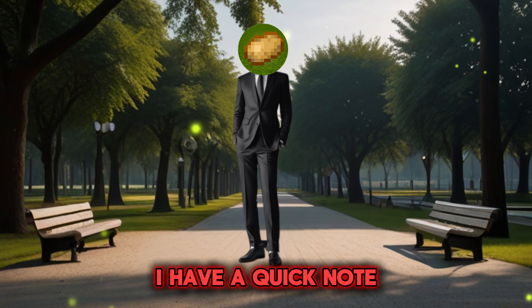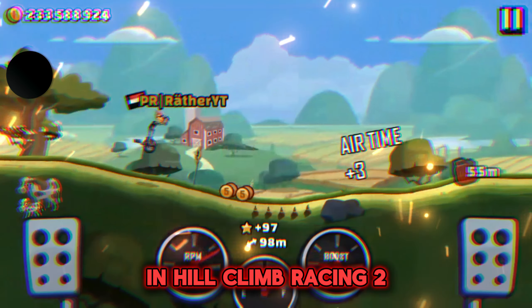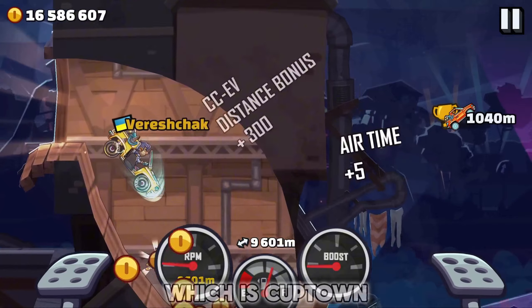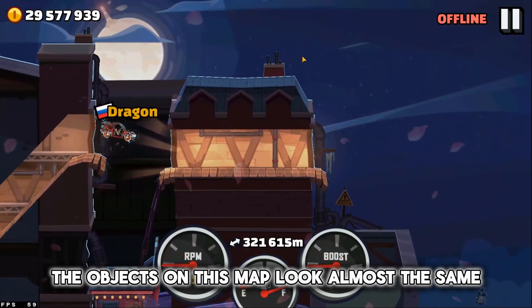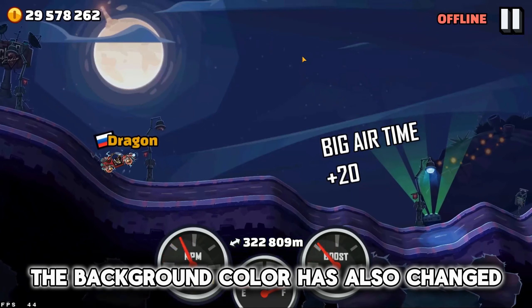Before we start, I have a quick note: I do not in any way support hacking in Hill Climb Racing 2, and these clips are not mine. So, let's start with Leo's most hated map, which is Cuptown. The objects on this map look almost the same, but the terrain is very sharp.